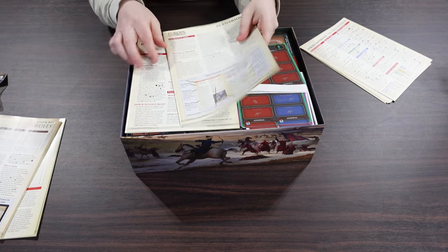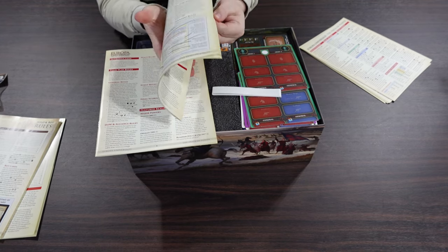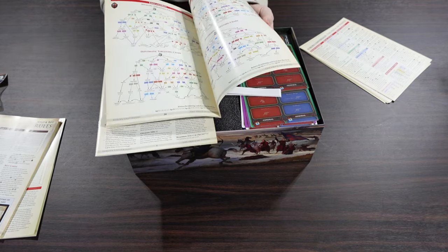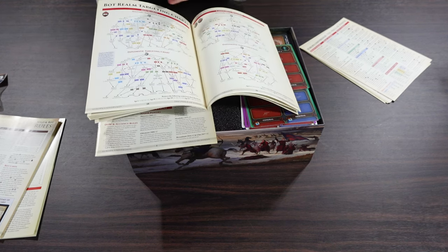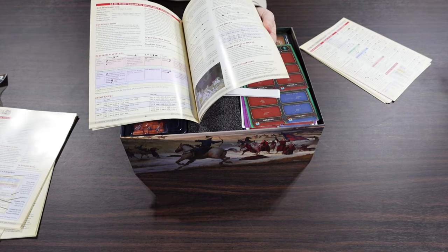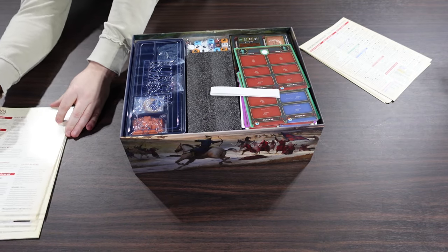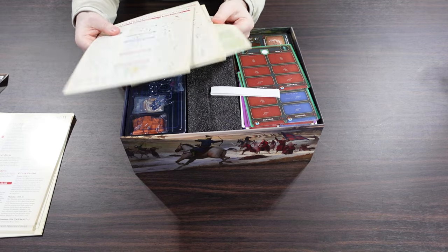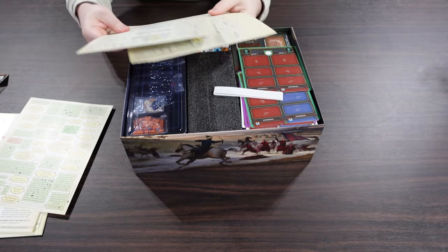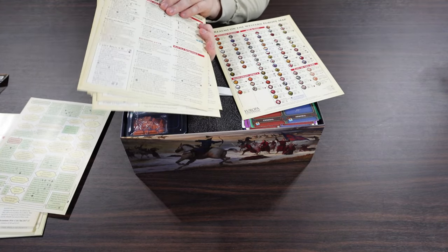Then we have not one but two scenario books. Like, this game is massive — I cannot stress how much is in here. This is just the first of two scenario books, and it tells you all the different bot hierarchies and how things go — all the different variants of making up decks, setup stuff you'd expect, and how the bots would play through each of those. There's even a little bot flowchart and a peace and battle flowchart.